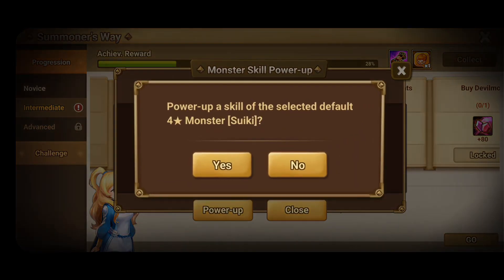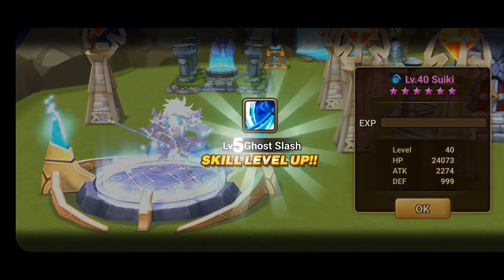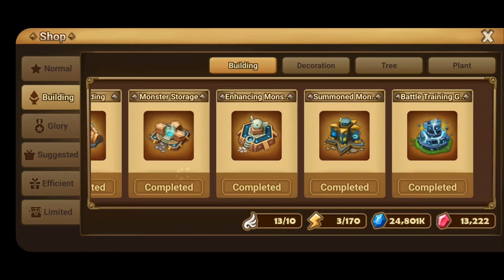I'm doing another skill-up on Suki for Guild War and Siege — he's really good, so max skills would be a lot better. Now I have to buy the Summon Monster Shield Strength, which has a really long name, so just find and purchase it.